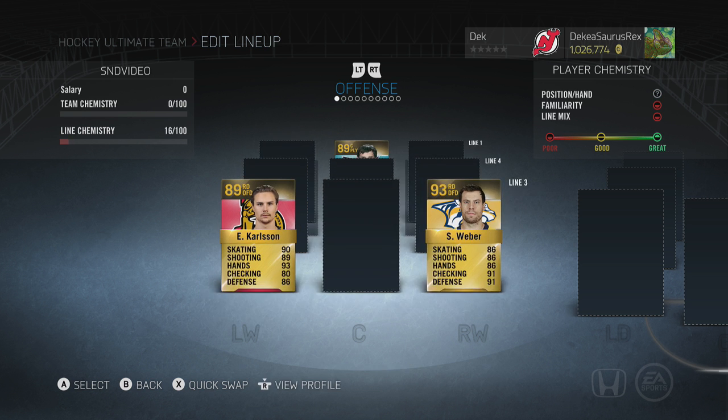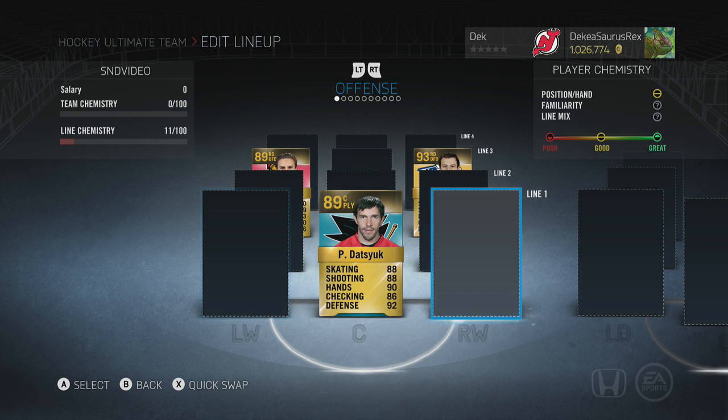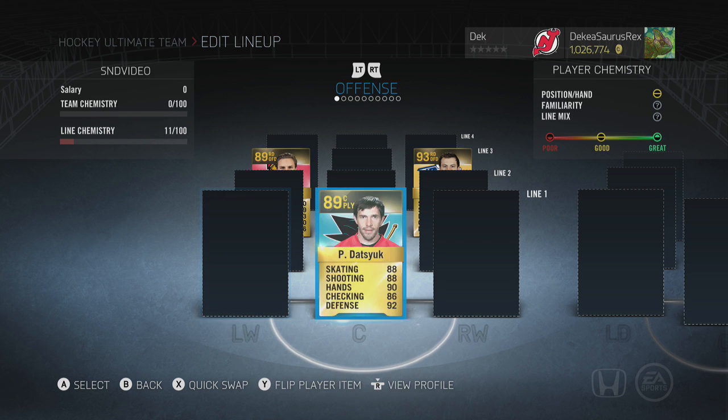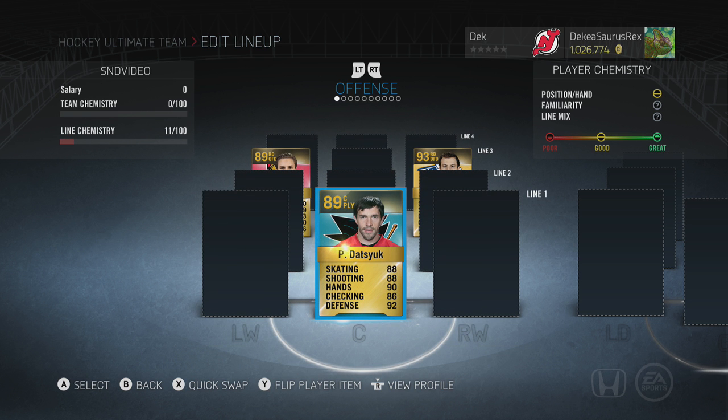If you don't know what the series is, we basically picked out three players: one player worth 100,000 coins — which is Weber — one player worth 50,000 coins — which is Datsuk — and one player worth 25,000 coins — which is Carlson. We randomly hid them in our forward lineup only, and Spence Dangles will have to pick, one at a time. The first person to guess all three players wins them.